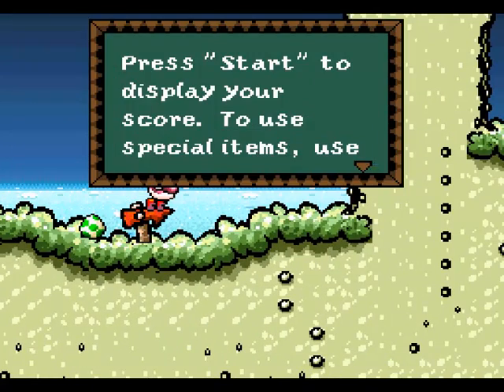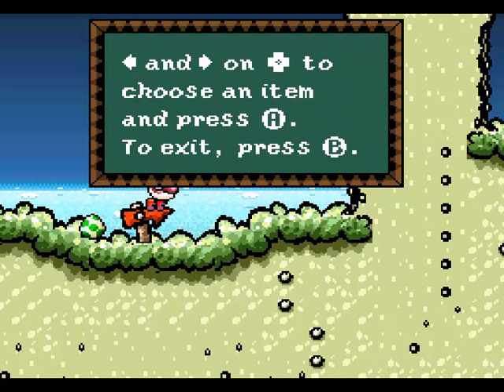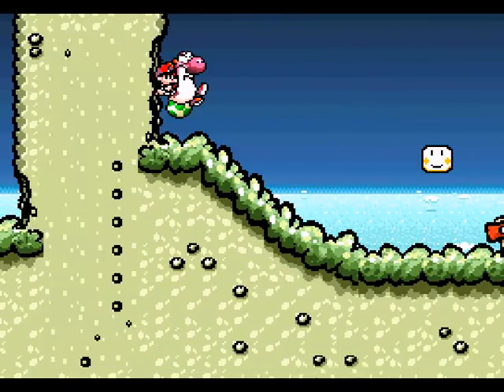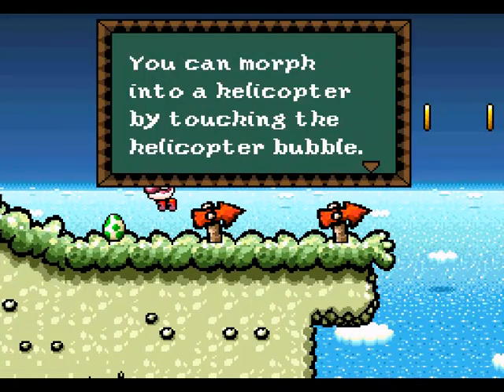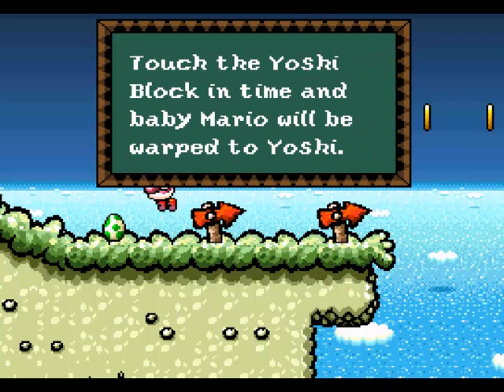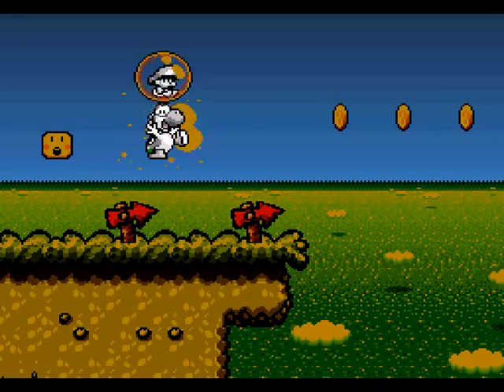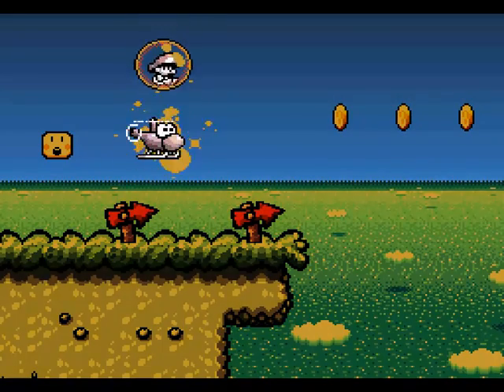Press Start to display your score! To use special items, use left and right on D-pad to choose an item and press A. To exit, press B. Alright, that works for me. Oh, hello! We're gonna be a helicopter. You can morph into a helicopter by touching the helicopter bubble. Touch the Yoshi block in time and Baby Mario will be warped to Yoshi. So we're gonna fly — we're gonna be a helicopter, man! Look at this!